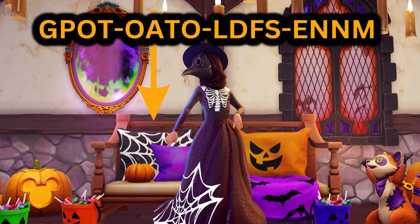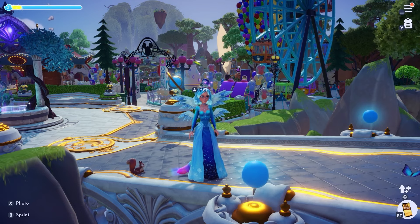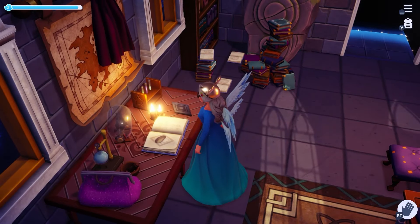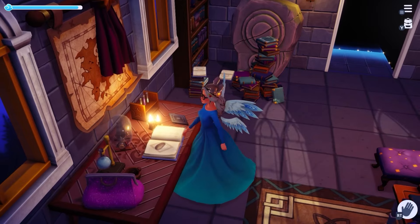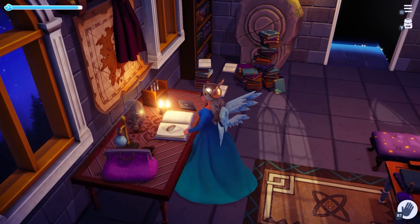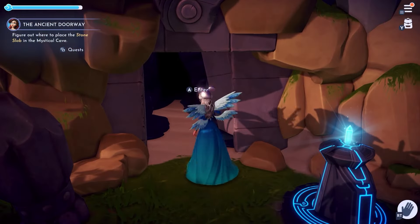The golden potato quest took many months to uncover, but our journey finally began in the early part of 2023 in Merlin's house, where we find a book with a potato pictured on it and a diamond-shaped stone slab on the table next to it. This will be the final task for the golden potato, but first we must head to the mysterious cave. And now we have the ancient doorway quest, and it has begun with this potato.